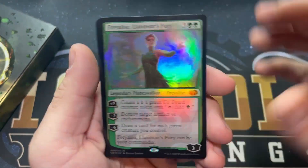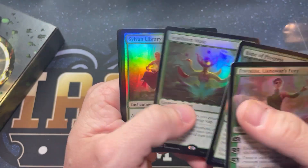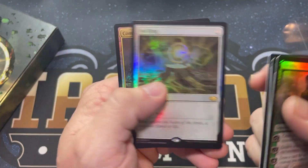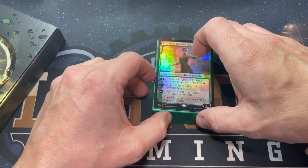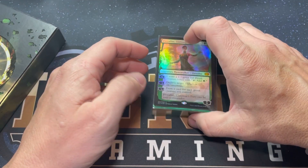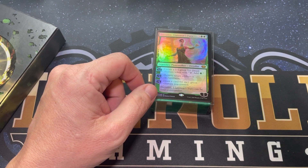So let's do one last little flip through: Bane of Progress, Seedborn Muse, Sylvan Library, Worldly Tutor, Sol Ring, and Command Tower. So there you go — if you guys haven't had a chance to see the foil one yet, that's what you get out of it. Join us tomorrow. Hopefully we'll be doing the Walking Dead Secret Lair. Have a good day.